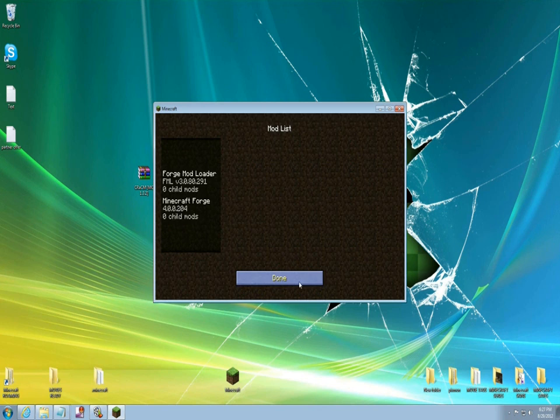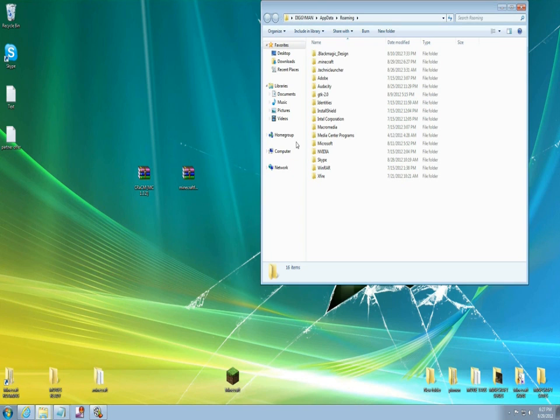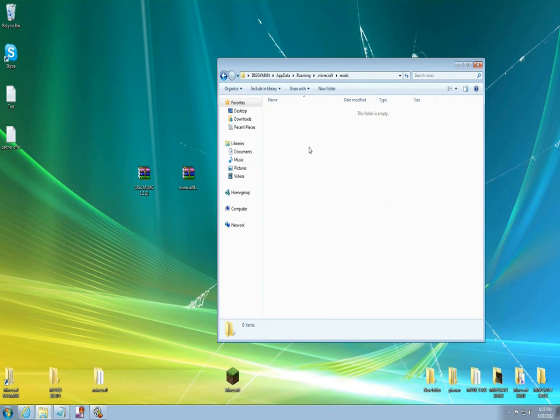Go into your Start button again, type %AppData%, find your Roaming folder, and come up to find your .minecraft. Open it up and in here you're gonna see some new files that Forge has added. Go find the folder called mods and left-click it — it's empty so you have no mods inside this Minecraft yet.